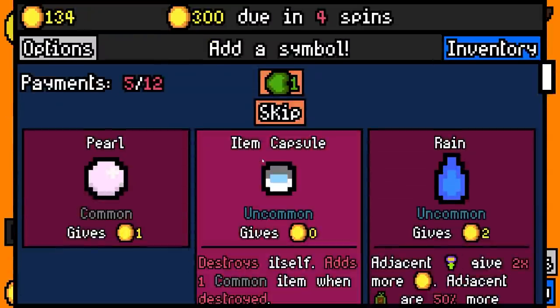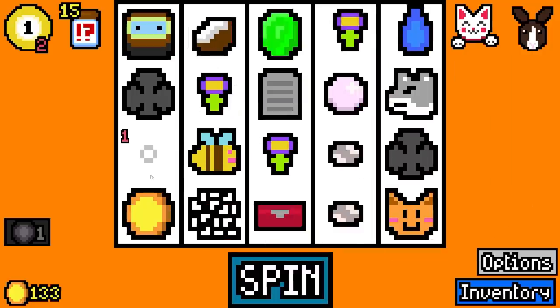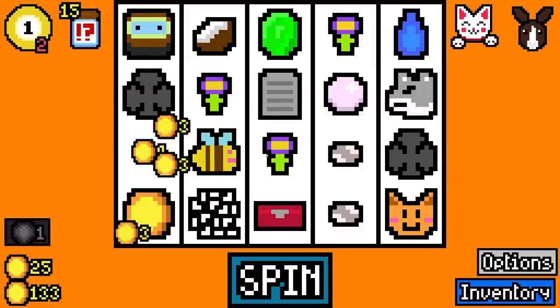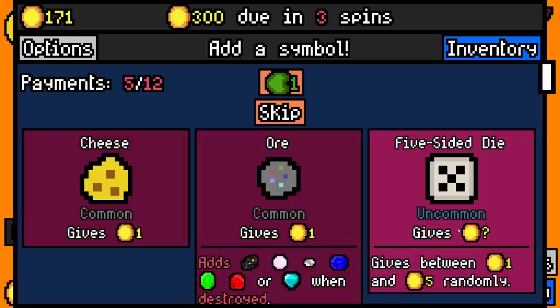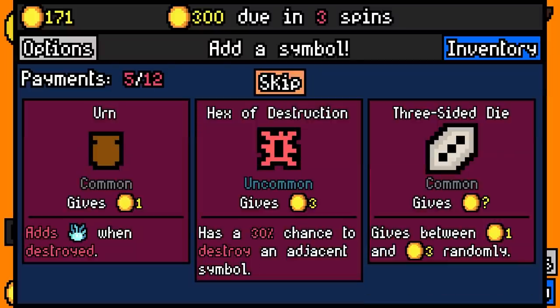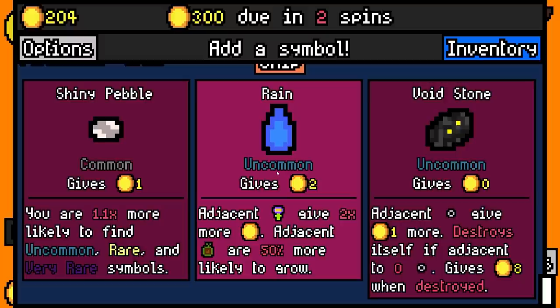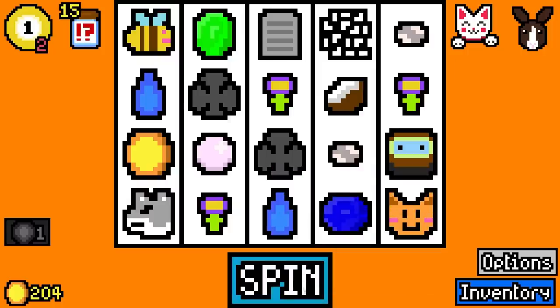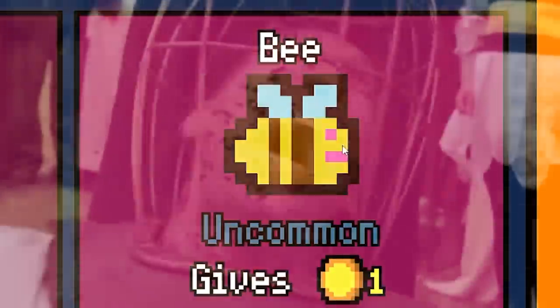There's a spin for 42. Then we're maybe going to take some more rain just to boost those flowers. The fire died, but that's okay — the flowers will start to build up their value. I would take the five-sided die because if it gives you five per spin that's actually a lot, but that wasn't worth the skip. Interestingly there is another rain, and I guess we'll probably just take it to hopefully start bouncing off those flowers more and more. At least it's easy to do it now because we can destroy non-flower-boosting things and the bees.